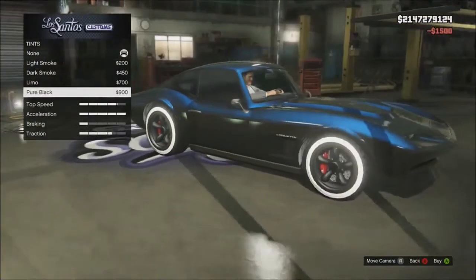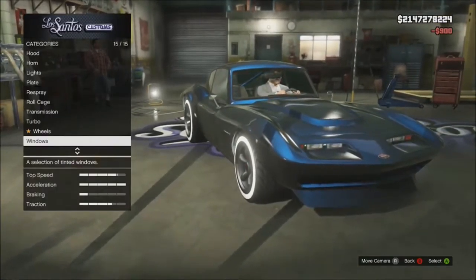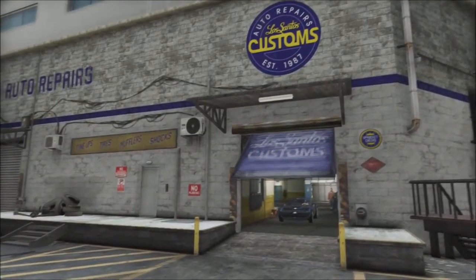Windows — just do black. And that's pretty much it for the car.